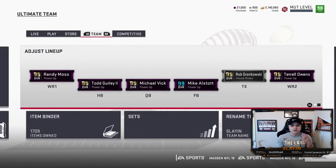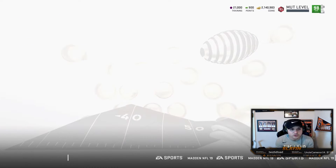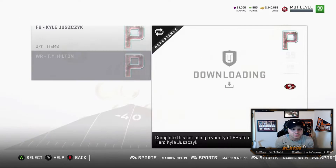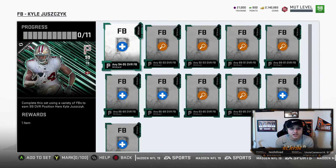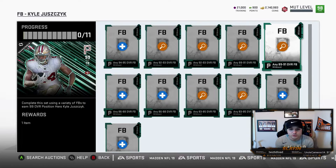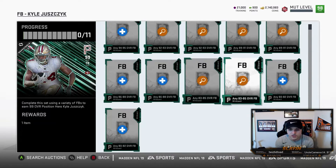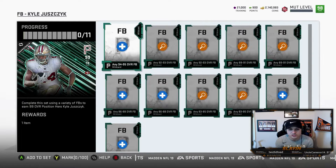If you guys aren't sure when they're coming out — it's every Tuesday and every Thursday. We're going to get four more. Let me show you the sets. On offense, Kyle Juszczyk: you're going to need 1 94-to-95, 2 92-to-93 fullbacks, 2 89-and-91s, 2 86-to-88s, 2 83-to-85s, and 2 80-to-82s to get Kyle Juszczyk.